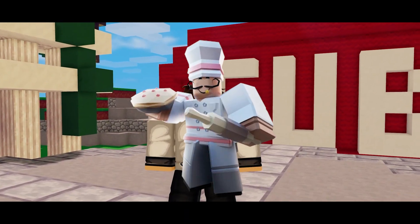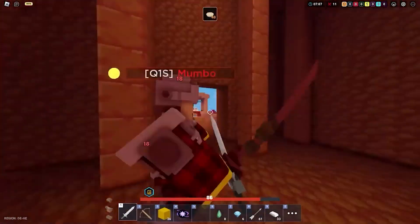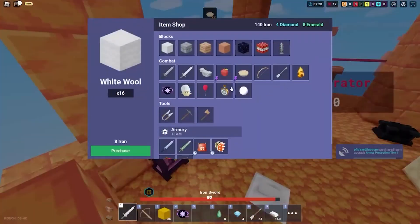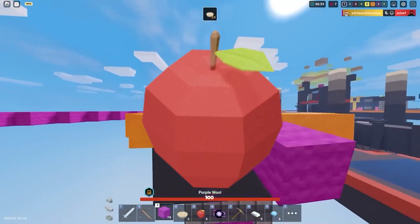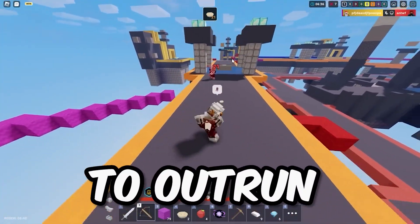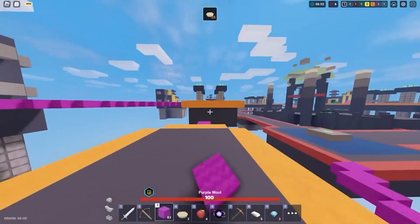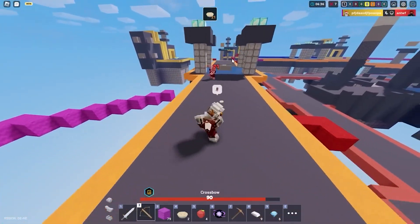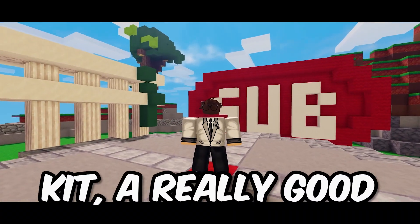The Baker kit is definitely one of the oldest kits on this list, and I see no one using this really good kit. It's a really good all-round kit, and even though it got a slight nerf, it's still a really good option for any game mode. You can use the apples the Baker lets you buy to quickly heal, or buy the Speed Pie to outrun or chase down enemies. The apples are also relatively cheap for early, mid, and late game, and there are no real downsides to this kit.